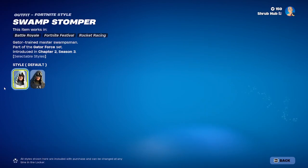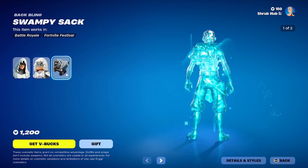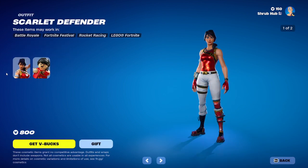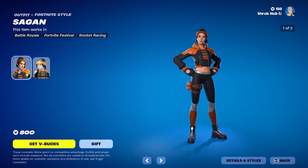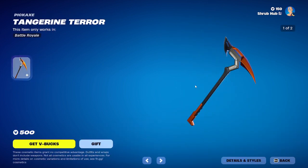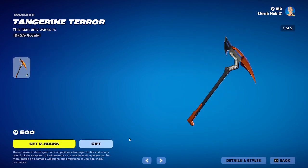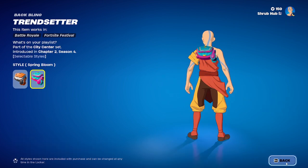Then we have Swamp Stalker here back from chapter 2 season 3. Here's the dark edit style, and this is his other style. He comes with the Swampy Stack backbling with the monkey edit style — I don't know why they changed it. Then we have Star Defender here from season 3. She has a hat edit style, and this is her other style. Then we have Saturn here from chapter 2 season 4. She has a spring blue edit style, and this is her other style. Then we have the Tangerine Terror here from chapter 2 season 4 — it has the spring blue edit style, and that's Saturn's pickaxe. Then we have the Trendsetter here from chapter 2 season 4, which also has the spring blue edit style — that's also Saturn's backbling.